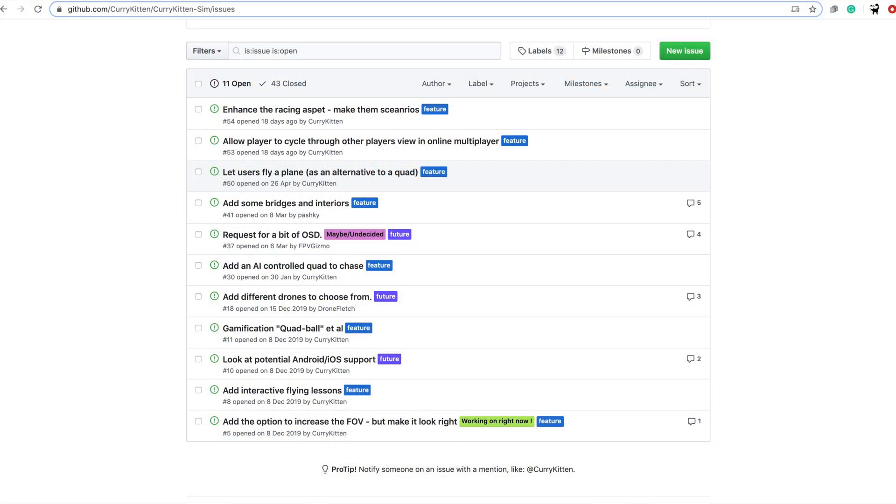I thought I'd mention what's coming next. If you check the issues page, there's a tag called 'working on right now' that shows what I'm doing. I've got a list of things I want to do, and if you think of something or have a bug to report, just add it there — you don't have to be part of the project or program anything. One thing I really didn't like about OSDs was that central crosshair right in the middle, but enough people asked for it because they fly with it. It's divisive — you either love it or hate it — but it might be going in next time as it's a simple quick fix.